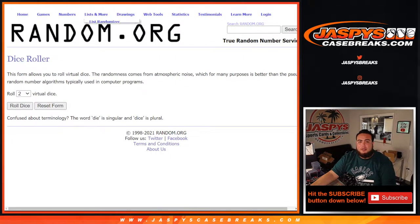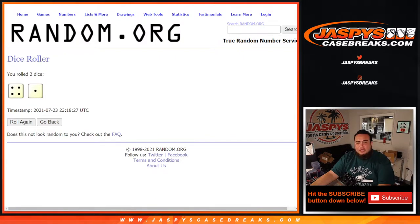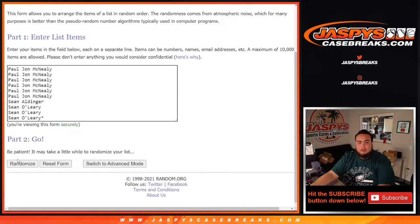Here you go guys, here's a dice roller. It's a four and a one — five, because her name's one.